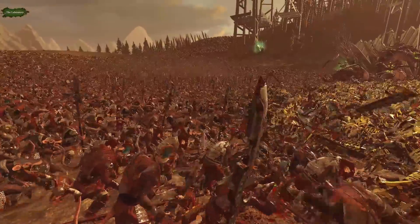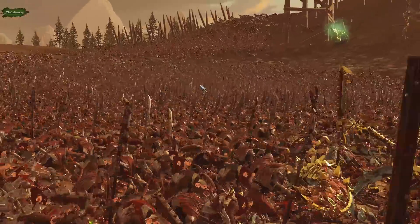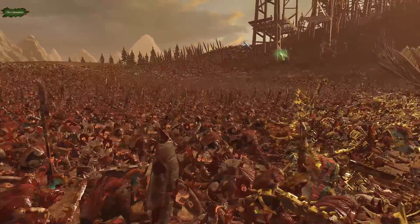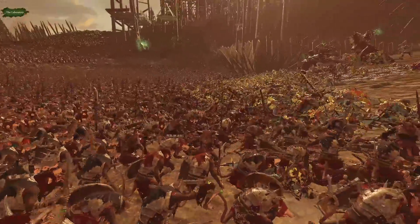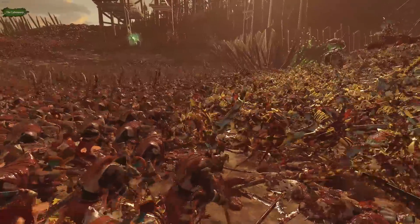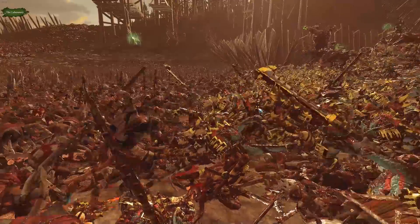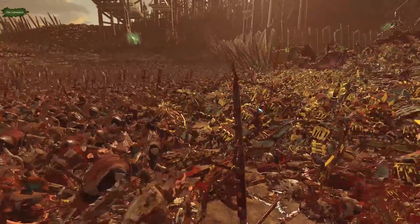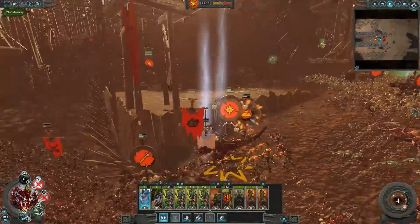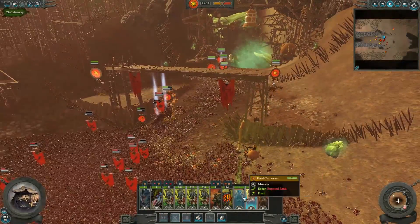Look at that - the Skaven are pouring in from the hills - that is insane. That has to be the screenshot right there. They were just flowing in like water into our formation, however the Temple Guard are cutting these guys down. The Storm Vermin with swords and shields are going to do great, and the Storm Vermin with halberds are doing a good job too. Our main issue is still killing this abomination.